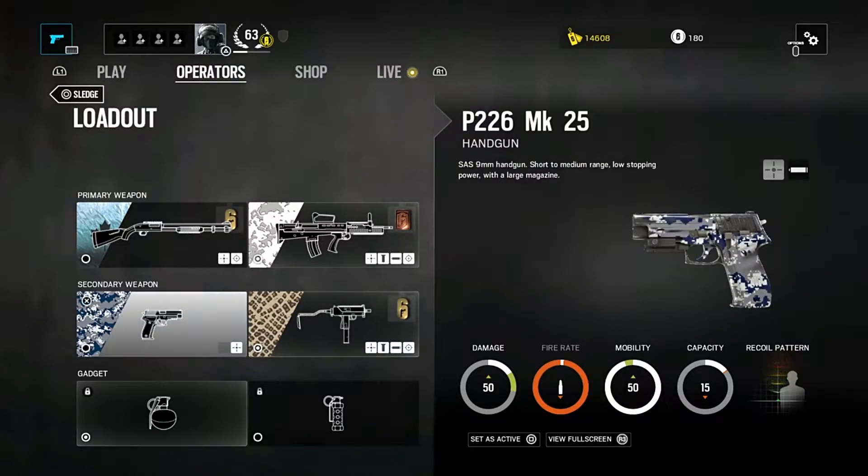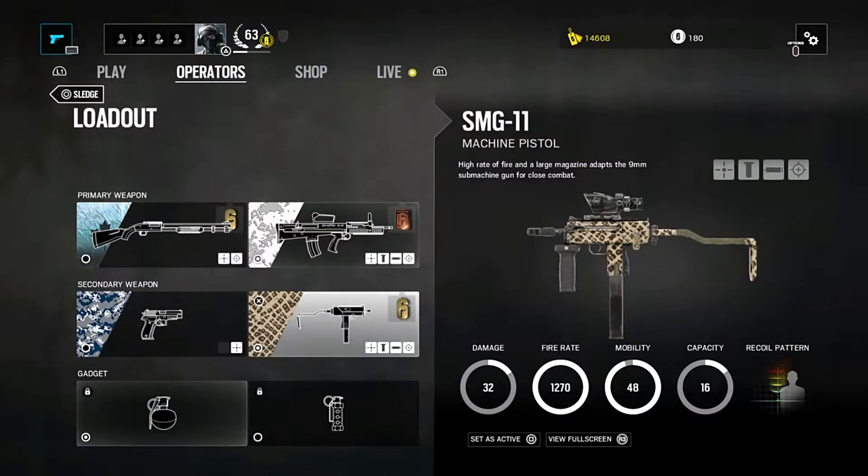For secondary weapons, you can have a choice between the P226 Mark 25 handgun. This is a high damage handgun with moderate capacity, and would be very useful if you wanted something with a little more control as your secondary. But my recommended secondary is going to be the SMG-11 machine pistol. This is effectively a micro submachine gun, and it's a lot of fun to play with. Its damage is very low and its capacity is very low.